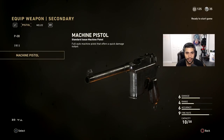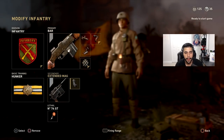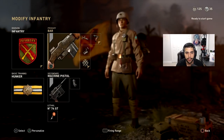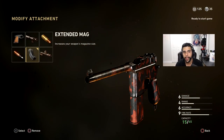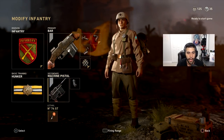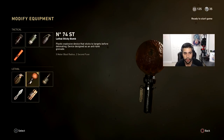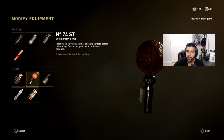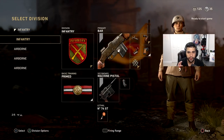The machine pistol is the best pistol — the other two pistols are pretty trash, do not use them. The machine pistol is basically like a mini submachine gun, very effective. I use extended mags — it only has a 10-bullet clip so it runs out quick, but extended mags help you ensure that one kill or maybe even get a two-piece. And of course the sticky grenade is the best nade in my opinion — it's powerful, quick, and easy.